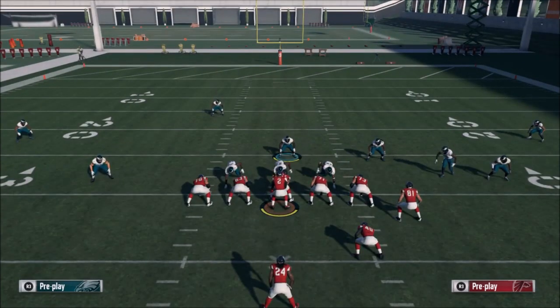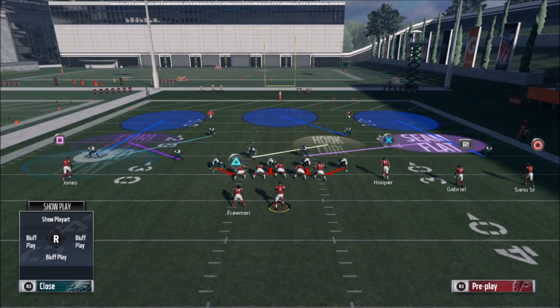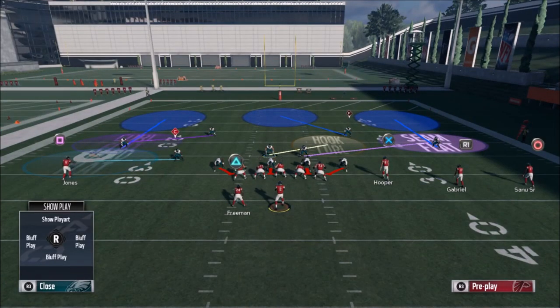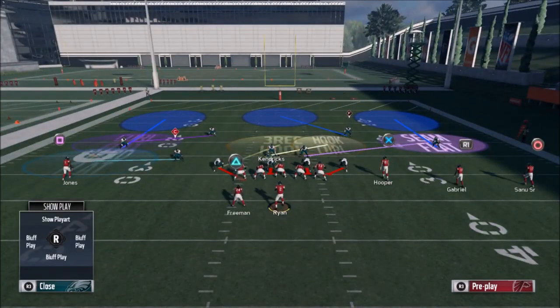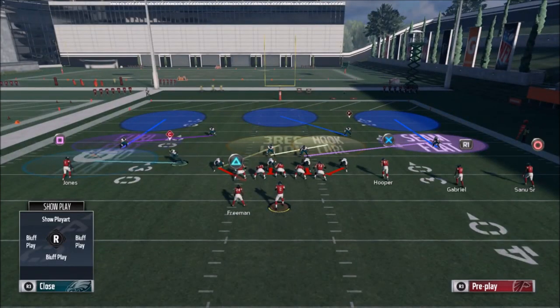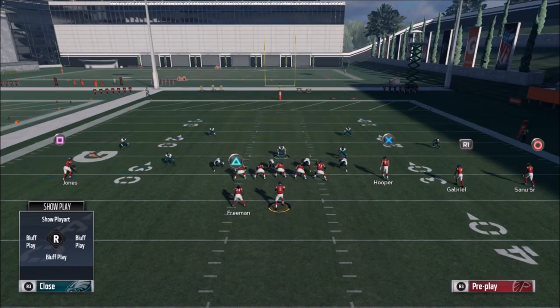Now for stopping the pass — this is all about funneling the play to you in the center of the field. Your job as a user middle linebacker is to cover the middle of the field. You can cover with a linebacker, safety, or even a defensive end, but the bottom line is you've got to cover the middle — that's where all the action is and where your user wants to go. Trying to cover the outside makes no sense because the center will get destroyed.